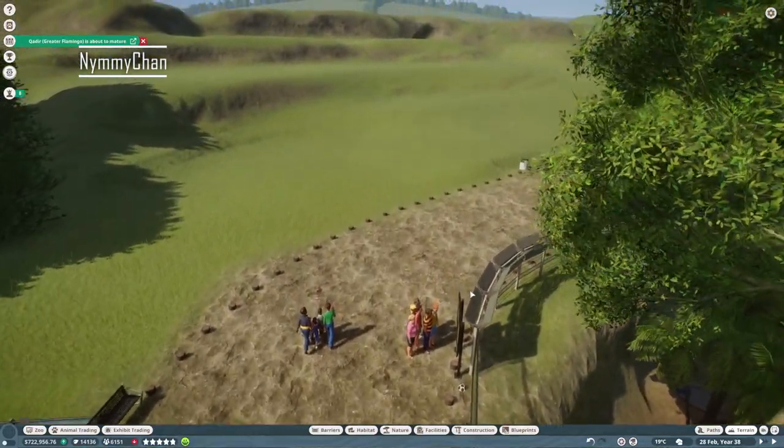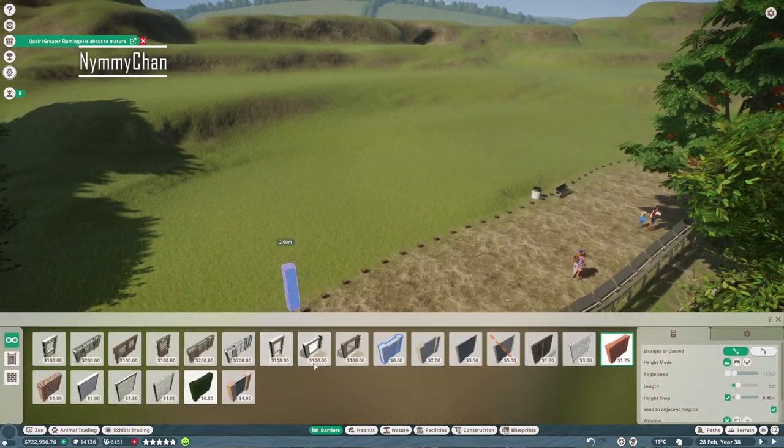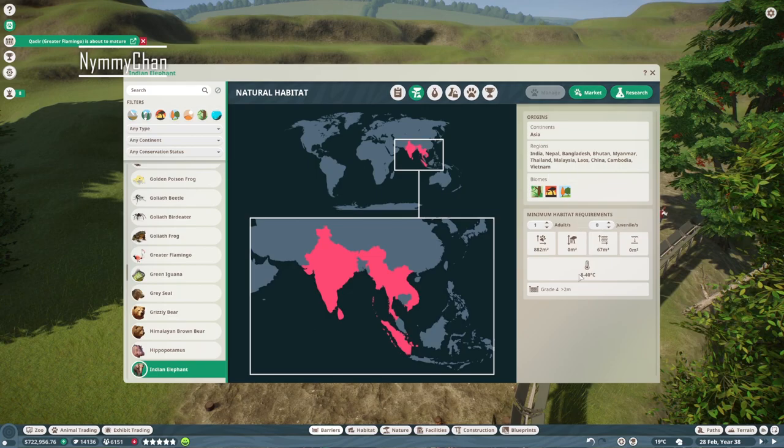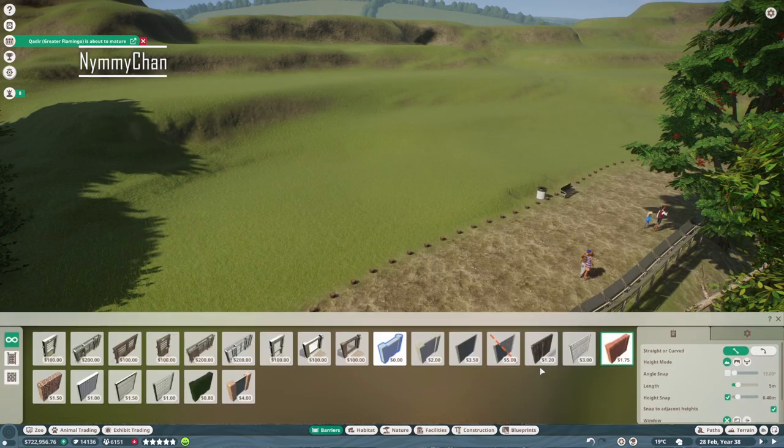Let's just get started on this elephant habitat, shall we? Obviously they're elephants, so they're gonna need a big barrier. A grade four — this is grade five.